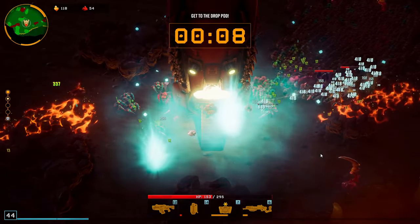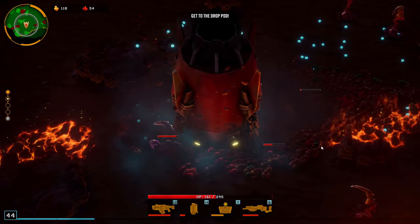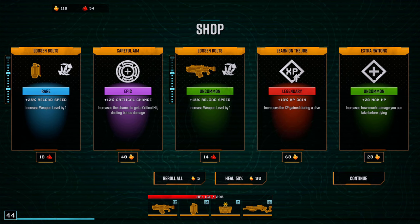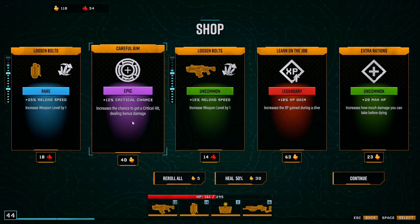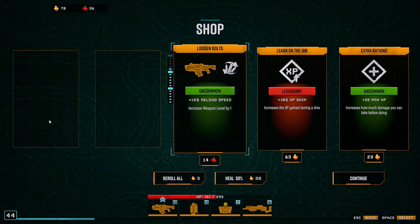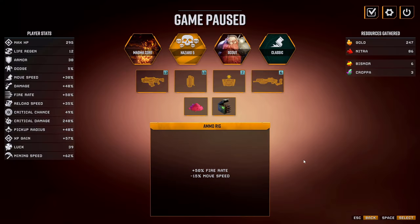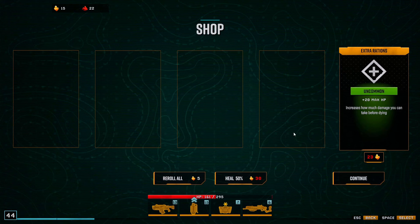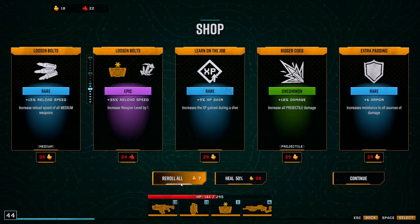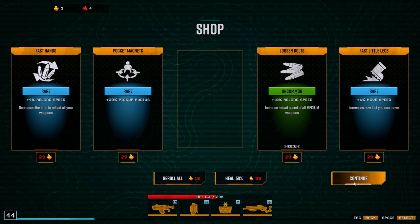Alright, I think this is it for this stage. Level 44 after stage 2 is pretty decent I think. More crit chance — I like that. Also this. We want to max this one out as well I guess. We probably will need the damage. Do I pick up legendary? Yeah, I guess — we had just moved into stage 3 so it's still okay I think. But after this I don't want any more XP gain, we are done now. One re-roll. One more upgrade on this and yeah let's go.